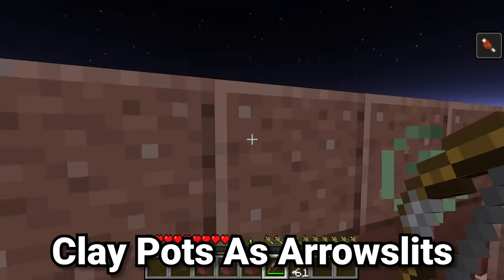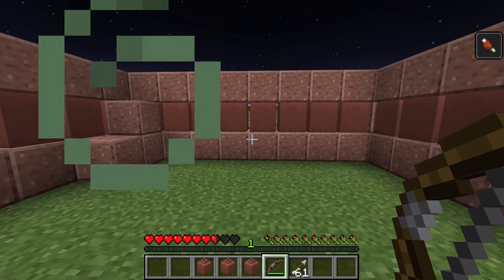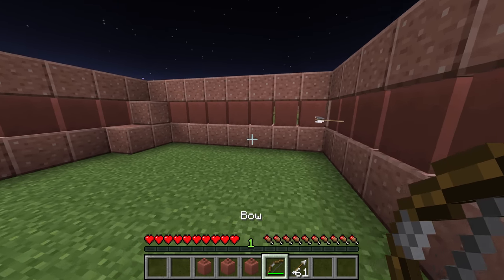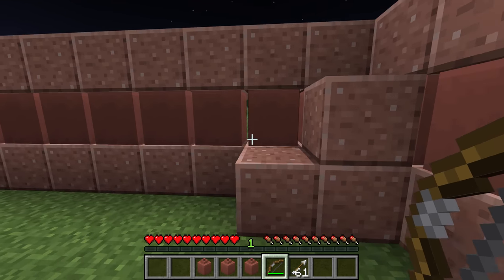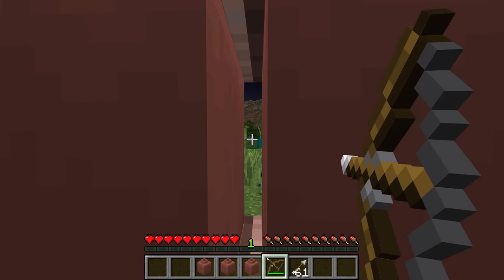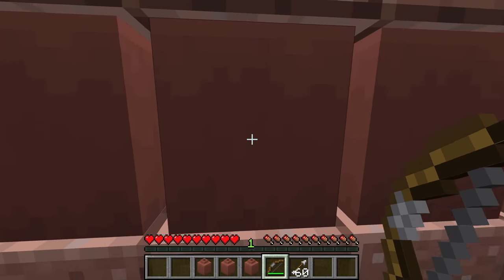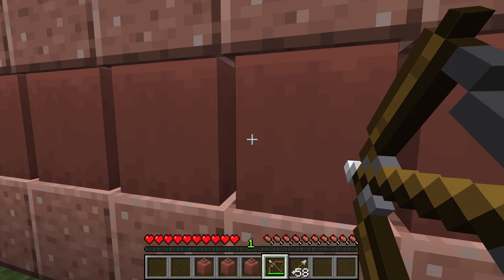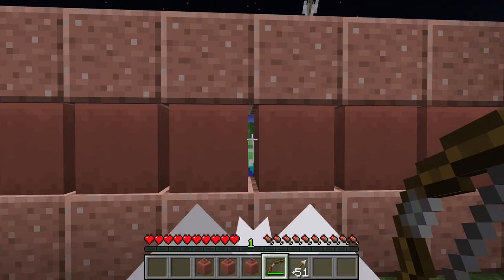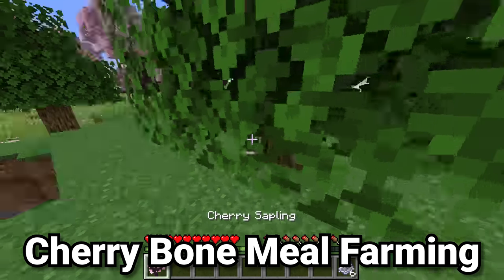Skeletons can be really difficult early game, and it can be fairly hard to defend your base from them because of their special ranged attacks and wide range. A really great trick in 1.20 is to use decorated pots as arrow slits, like in medieval times. From about 90% of angles, mobs can't hit or see you inside your base, but if you're very close to the pots you can shoot all the way through them. So next time you're designing a base, be sure to build yourself arrow slits out of the decorated pots.